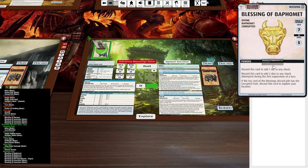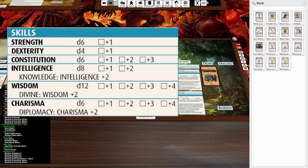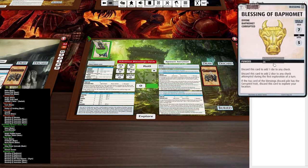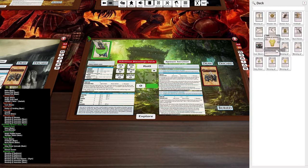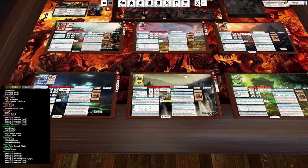The Blessings of Baphomet allow you to add two dice to any check during the first exploration, which is pretty cool. Kyara is kind of weak — even with her weapon she's only rolling a d6 plus a d8 — so that'll really help her out. The problem is these have the corrupted trait, but they do still have the divine trait so she can use them to power her healing.